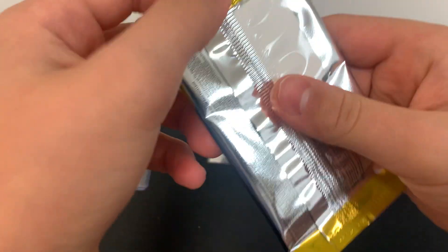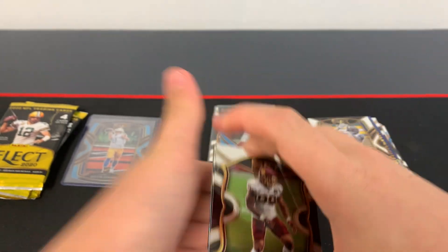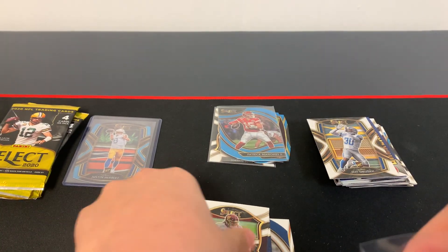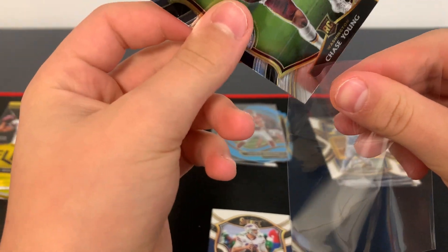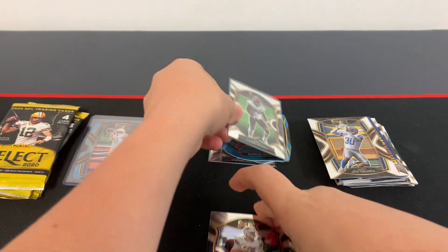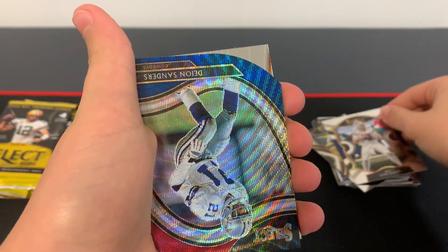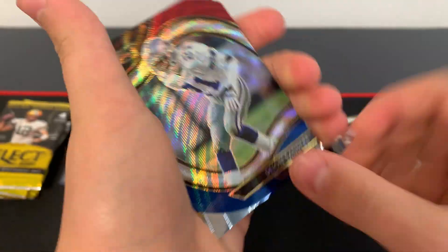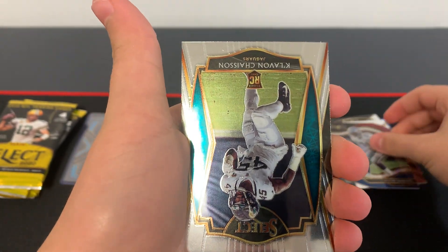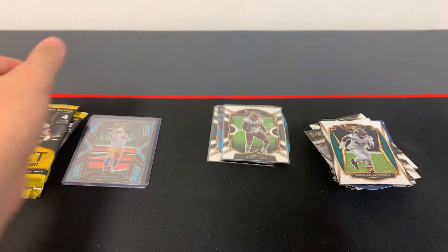Next pack — we got a Chase Young. Looks like we have our first die cut. Next, Chase Young. Josh Allen. Deion Sanders die cut, red, white, and blue. Nice card here. And Cavalon Chassalon.